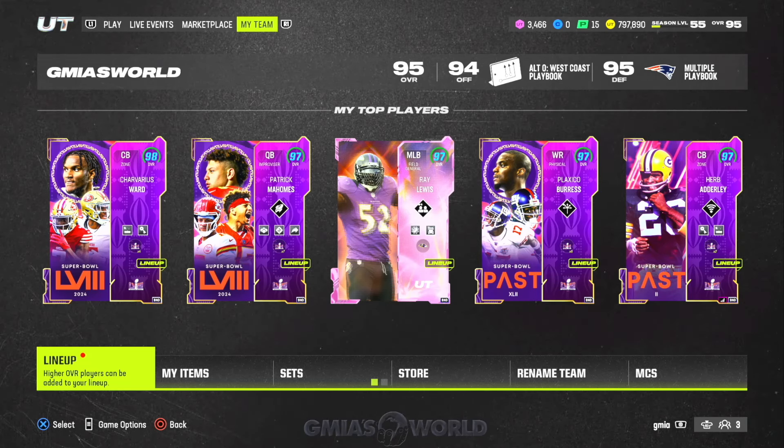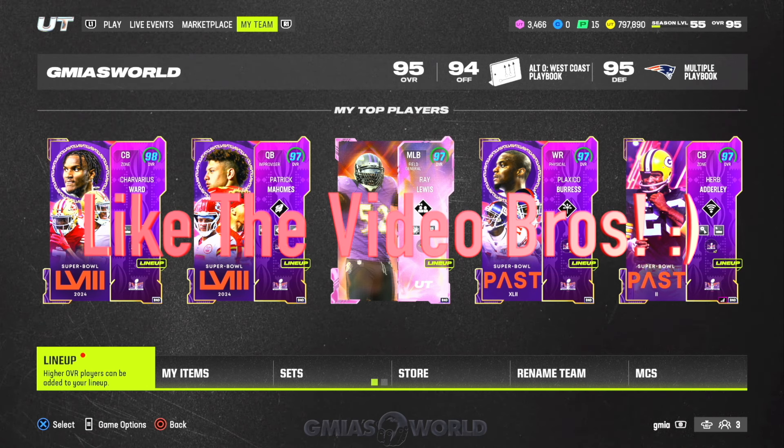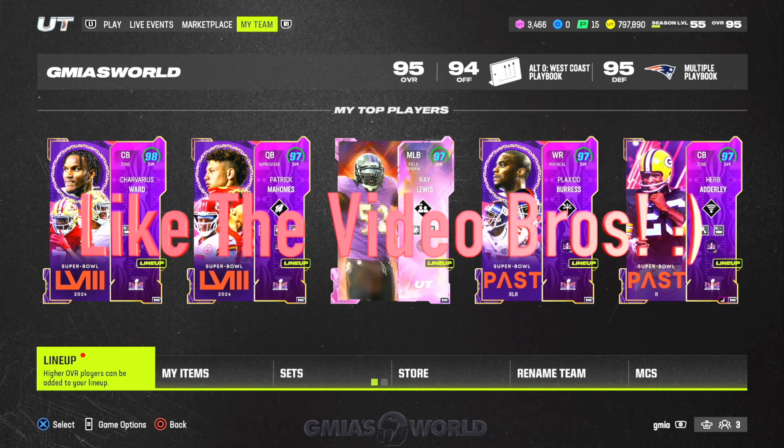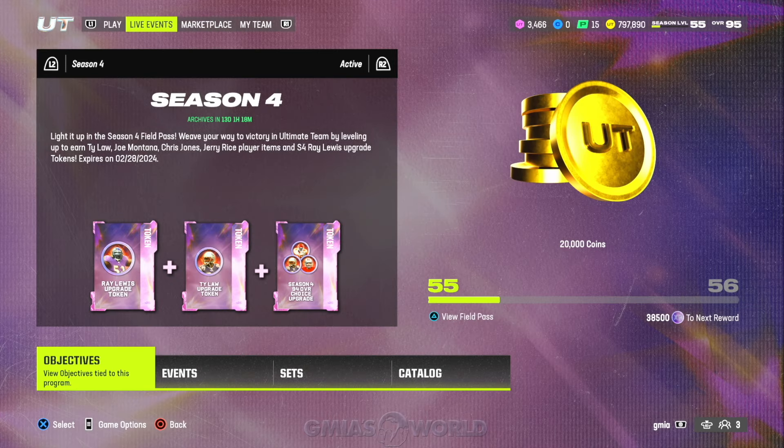What's going on everybody? Welcome back to GMI's World. Right now we're going to be talking about how you can reach Mutt Level 60 super fast in Madden 24 Ultimate Team. This is Season 4 and we're almost at the end of it. There's been a lot of questions circling around light-up tokens and things like that, and I'm going to get to that in this video as well.